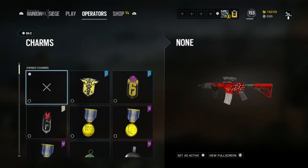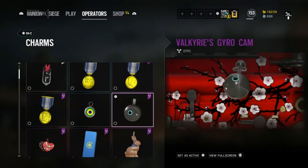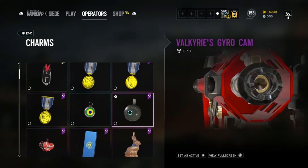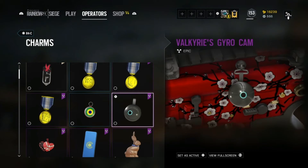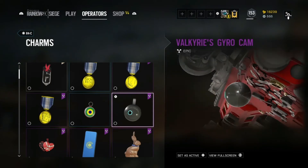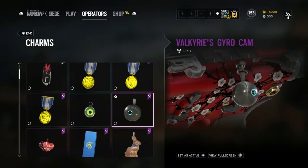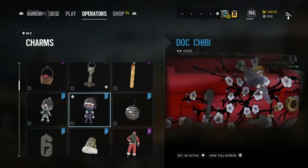As a little bonus, I'm going to show you a few charms I got through challenges, alpha packs, and so on. A few days ago I got Valkyrie's cam charm — it looks pretty good. It's simple, it's beautiful, it's not too big and not too small. This is going to be my go-to charm to put on Valkyrie.